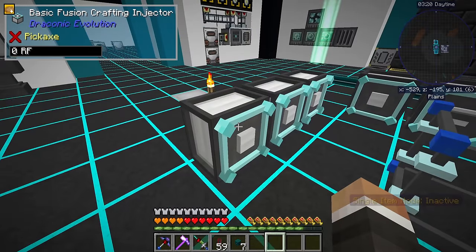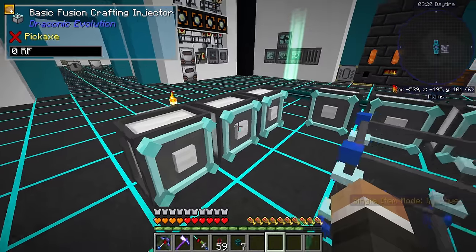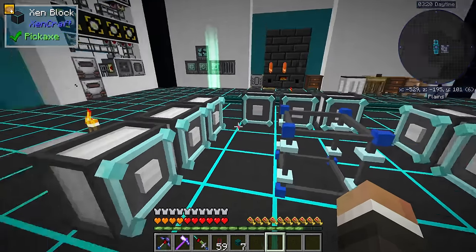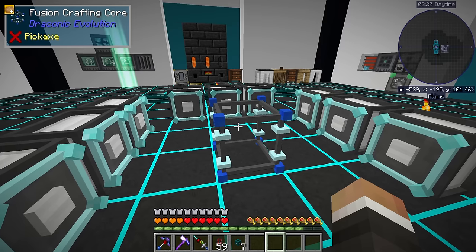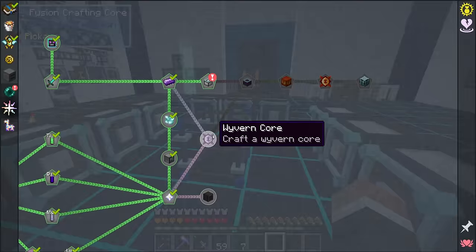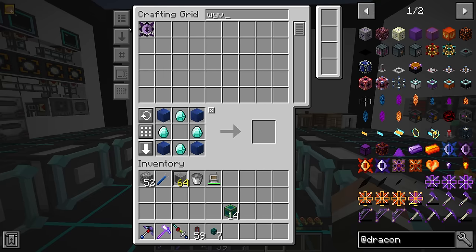Those should start getting power. They don't have power right now because, if I remember correctly, they're a little bit janky in that they don't actually start to be able to hold power until you actually start a recipe. So now, if we wanted to do this next quest, which we can do just as soon as we get one wyvern core, let's request one of those.